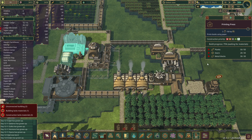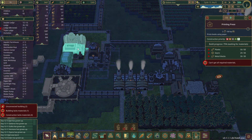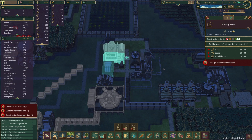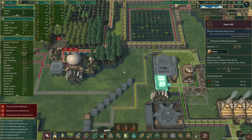As soon as we get the printing press made, which should be the next thing that gets built — how are we with 29 gears? Let's wait for one more gear and see if it builds. There we go, yes! We need two workers. Let's get someone to work here. Now we're producing books — they actually go pretty quickly too. Awesome.